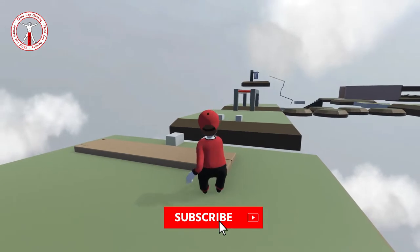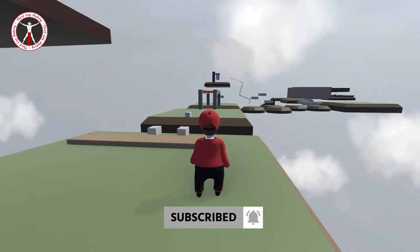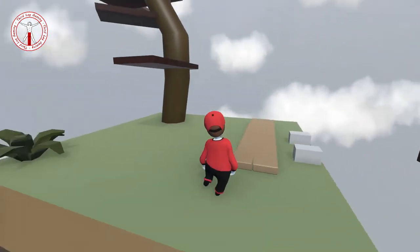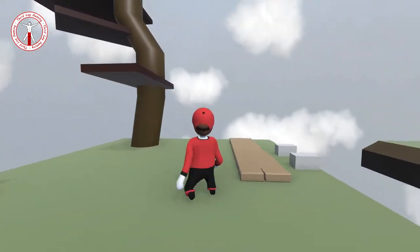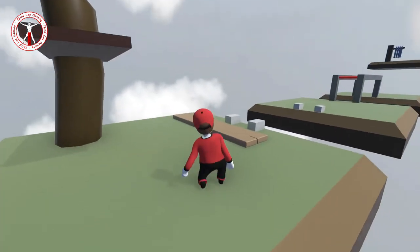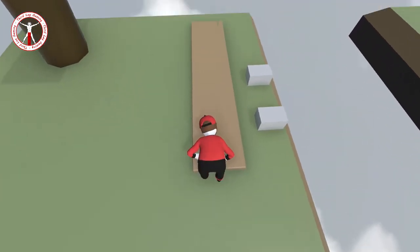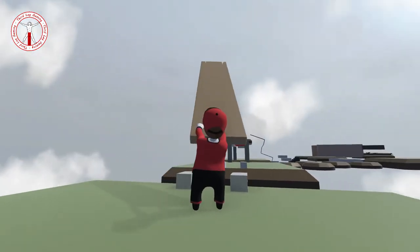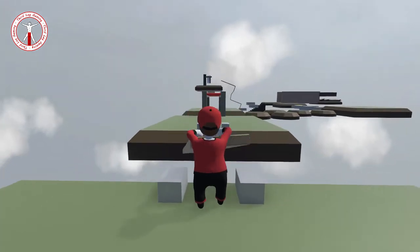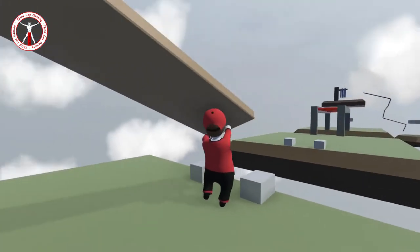Don't forget if you enjoy the video, drop that like, subscribe to my channel and hit that notification bell so you won't miss out on any future content. I'm really confused about what we're doing — there's a plank up there and a plank here, so I'm assuming this plank isn't going to reach across, otherwise there'd be no need for that one up there.